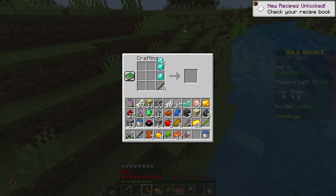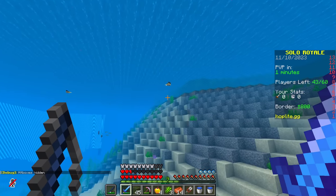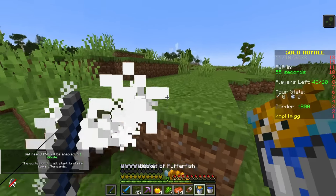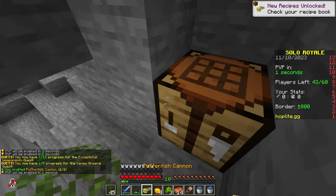That's the enchant table. I think we're also going to make a diamond sword to get Sharpness 3, though I don't think we even have enough Lapis for Sharpness 3. Wait — there are Pufferfish right here! That's one, and that's two! There's one Puffer — ow! How did that guy hit me when he was dead? Now we can make the Puffer — oh, we don't have any iron! And that's the Pufferfish Cannon before PvP.